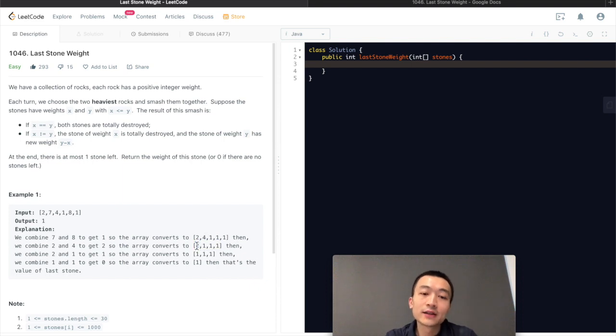Then we continue: the next two different will be 2 and 1, and the remaining difference is 1. Then we keep doing this, and there are three 1s. We pick 2 of those 1s — they are completely equally destroyed — and there's only 1 remaining, and that's the result we're going to return. Very simple problem.